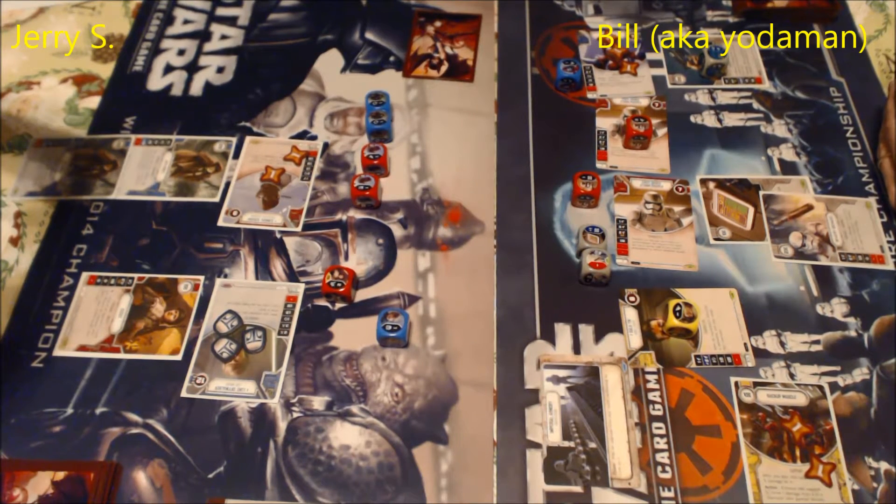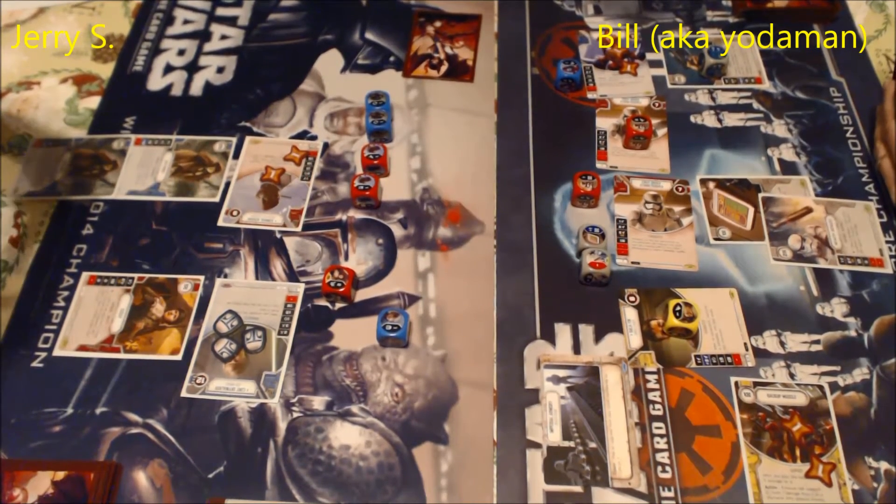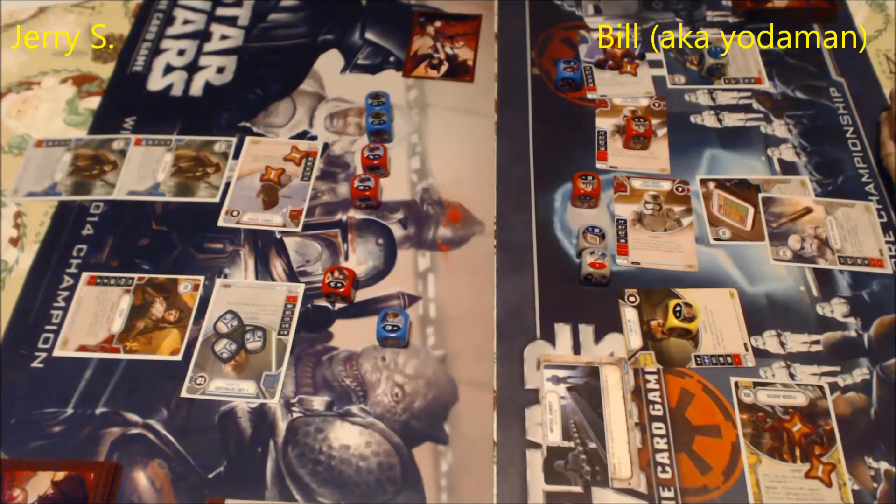I resolved four damage on Ackbar — he shielded two of it. Jerry played Field Medic, which costs one and removes two damage from a character. Then I used Backup Muscle support: it comes out with three damage on it, and once per turn you exhaust it to move a damage token from it to one of your opponent's characters — unblockable. So now Ackbar has two damage. There are two ways to win: defeat all your opponent's characters, or make them run out of cards in both hand and deck at round end.